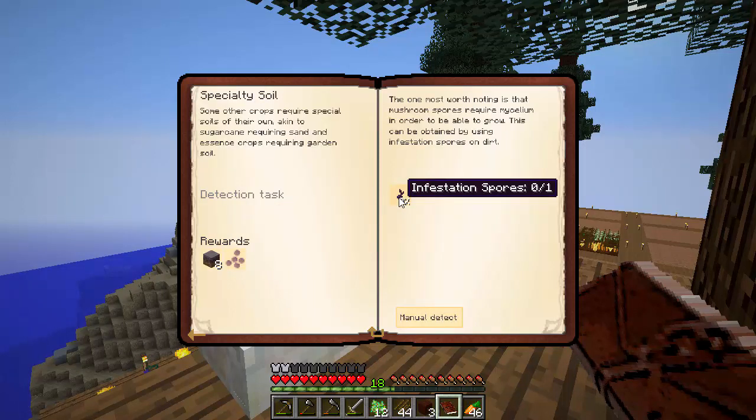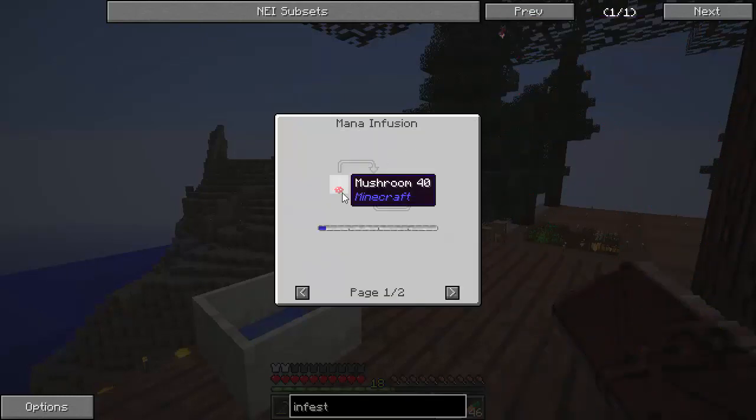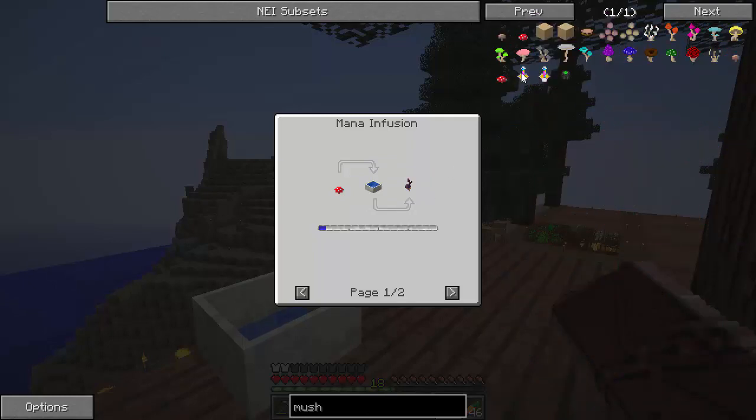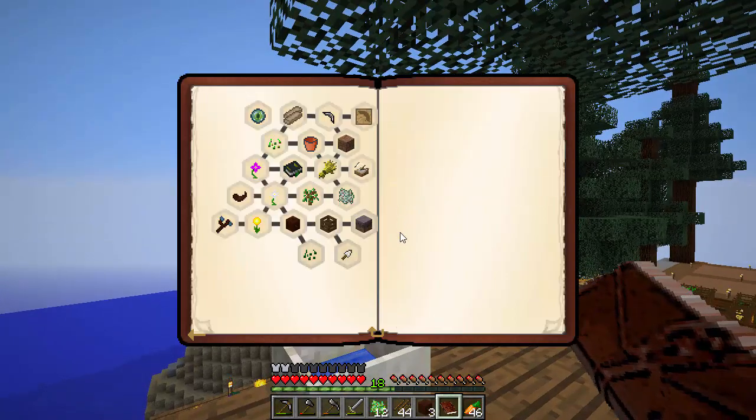It wants us to make some mycelium, which takes infestation spores. Some of the crops require special soils - like sugarcane requiring sand. One most notable is mushroom. This can be obtained by using infestation spores on dirt. Well, how do we get that infestation spore? That would be a mushroom in a mana pool. How do I get a mushroom? I'm not sure - I'll have to go look that up.